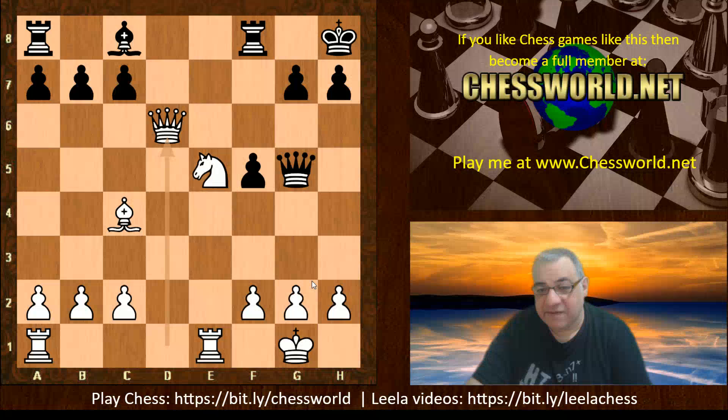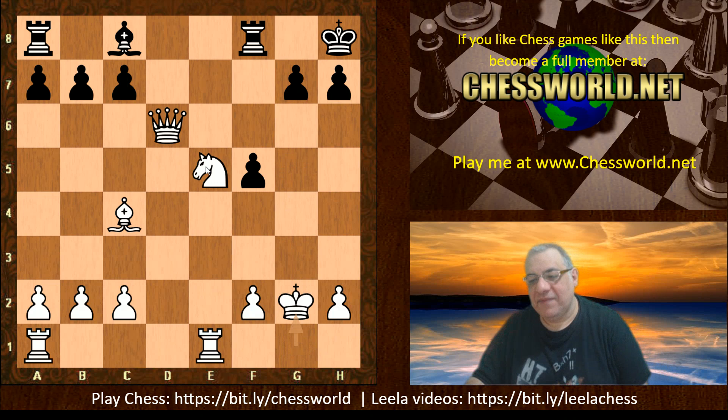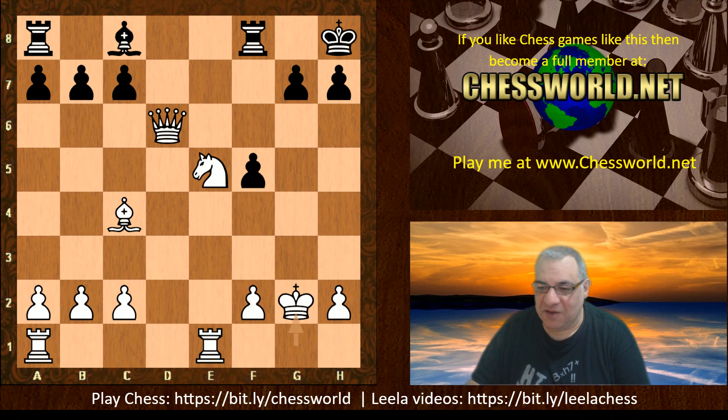So Queen takes g2 check was rather desperate. King takes g2, and the game ended here. You won't see this sort of game too frequently in modern Super GM tournaments, but it's a nice tactical move showing what happens when blunders are made — tactics really come to light. If c takes d, then again Knight f7 check and White is just a piece up, and can take on d6 with a discovered check as well.